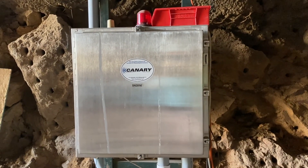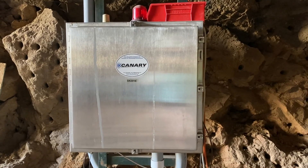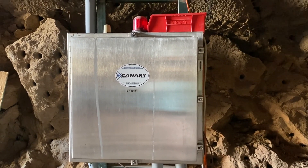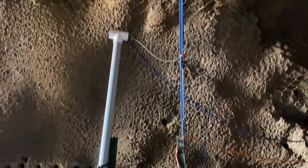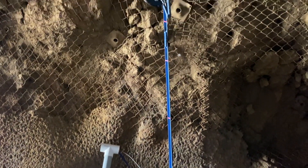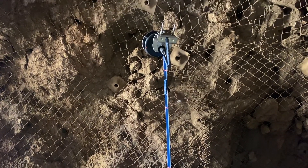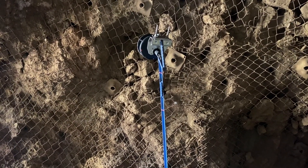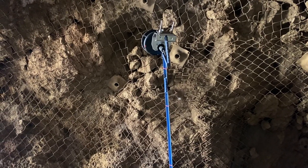Down here is what we call the data loggers — the sensors from throughout the mine feed back to here; it's basically a small computer that captures the data. And above we have an anemometer which measures temperature, pressure, and airflow so that as people are underground we can make sure the environment is still safe. All the data comes to this point and is transmitted through the Wi-Fi back to the training center.